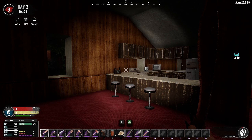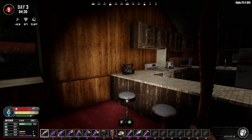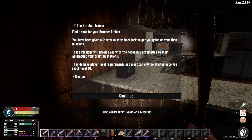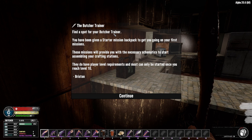Welcome back to 7 Days to Die Rebirth. This is episode 3, I'm King of the Zeds, and we're about to get our day started by getting our second NPC. I've just crafted a wood door which, when I pick that up, is going to be the trigger for getting my butcher trainer.